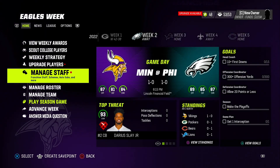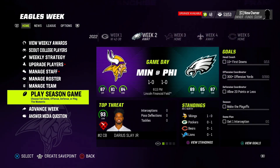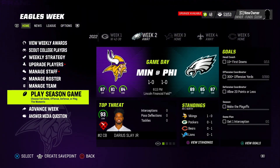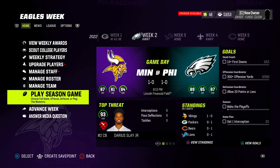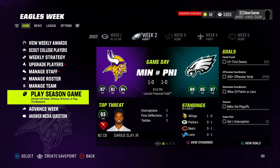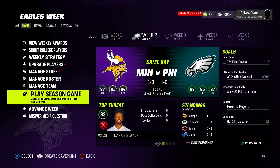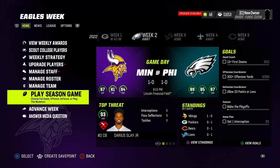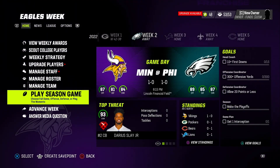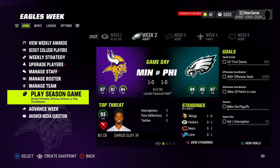So contract negotiations are something you'll have to handle, trading before the trade deadline is something you'll take care of, and the final thing from time to time is you might have to draft for another team. But if you have a character on every single team, every pick becomes a user pick, so you'll essentially have to sim each pick until you get to the team you want to pick for. This can also be a good thing — you can avoid a team drafting a quarterback when they already have one, or drafting two running backs in the same draft.